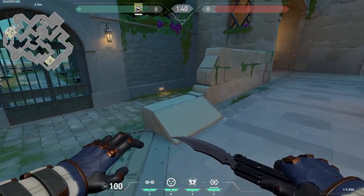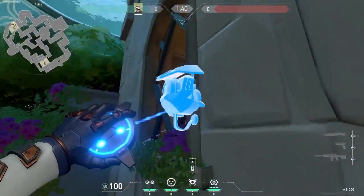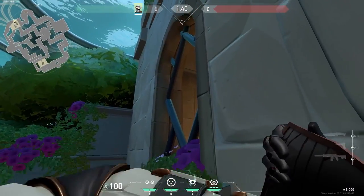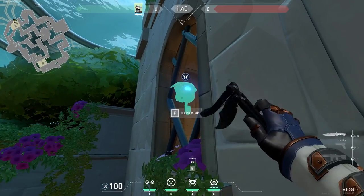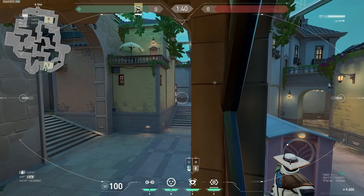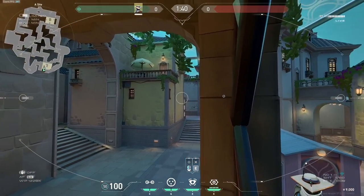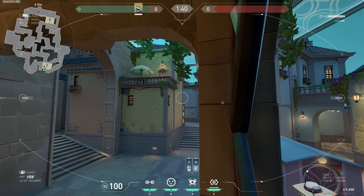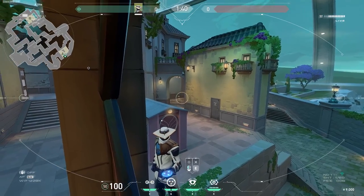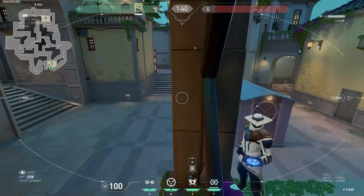One of my favorite cams is you want to jump onto this ledge, walk into this wall, and place your cam just behind this railing on the right side. This allows you to see into main, see into art, and anybody pushing out of art. Sometimes there's a Jett updrafting onto this box — you'll be able to see her arm. You can also see anybody flanking from spawn. So it's a pretty good cam.